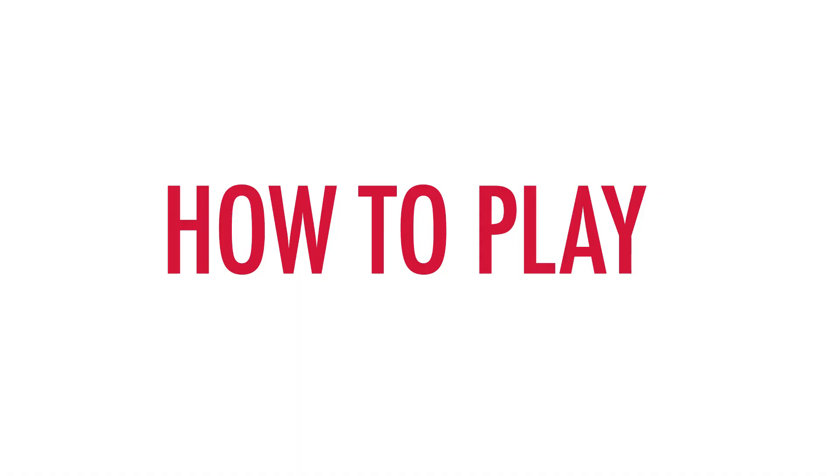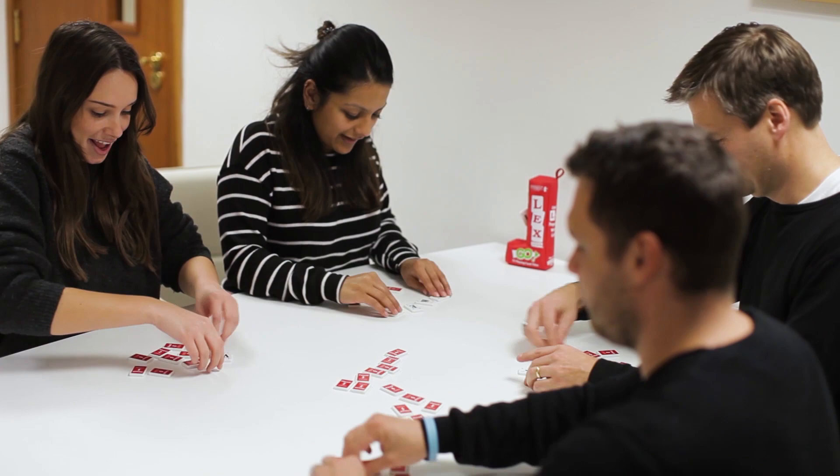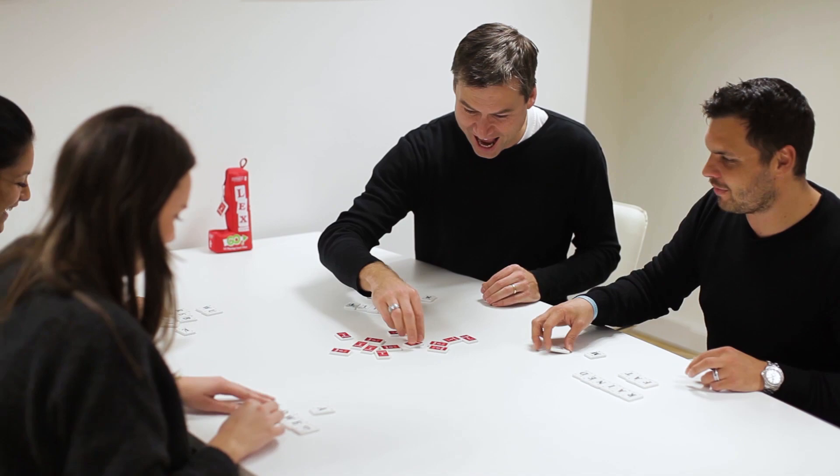How to play. One player shouts "Let's go!" and everyone flips over all their tiles at the same time. It's a race to create words and get rid of all your letter tiles.